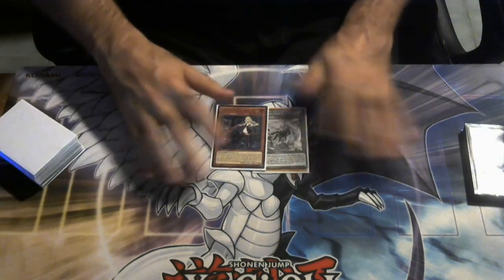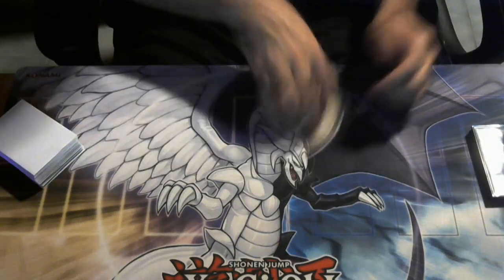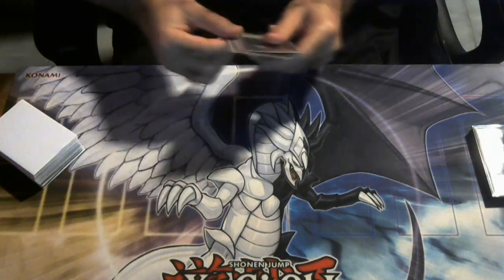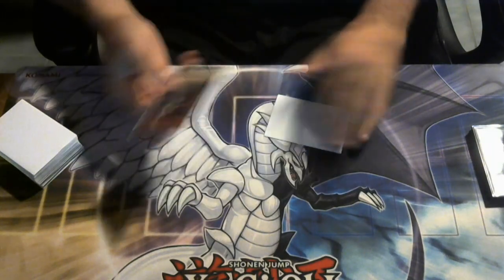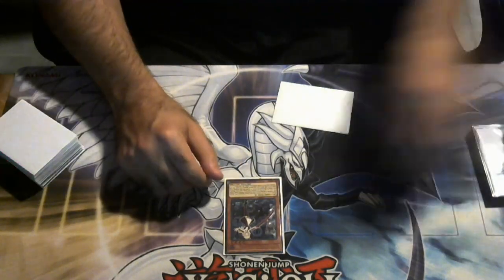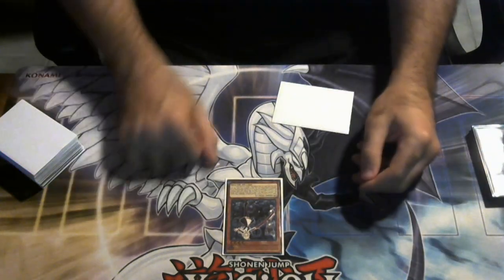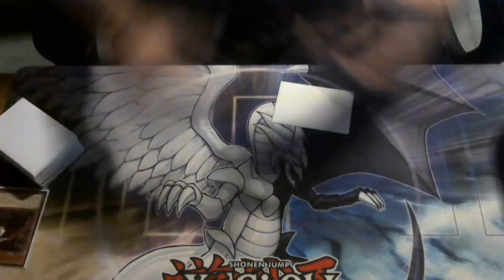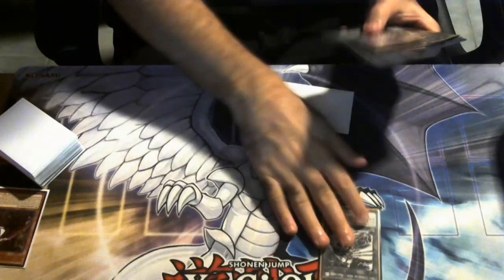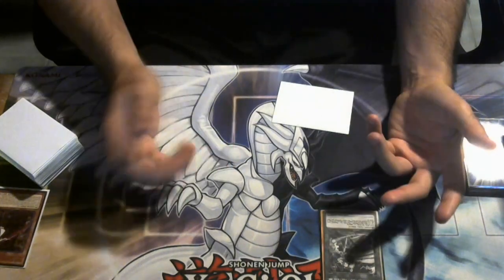All the explanations out of the way, I want to explain the going second Sky Striker OTK combo. After you've broken the opponent's board with Lightning Storm or hand traps, we're going to normal summon Ray, go to battle phase and attack for 1500. We activate Sky Striker Ray's effect to tribute it and go for Hayate.